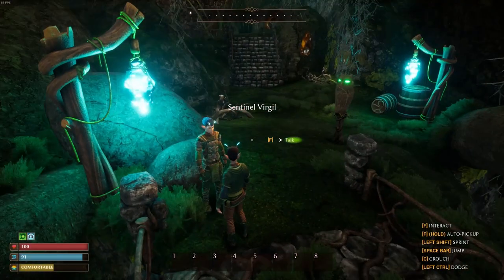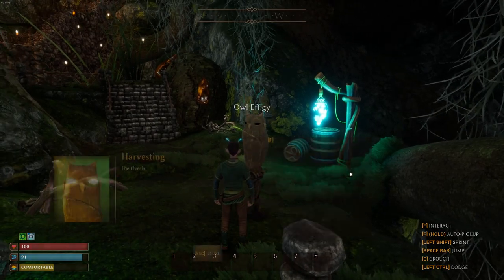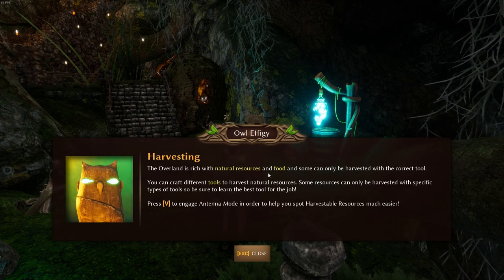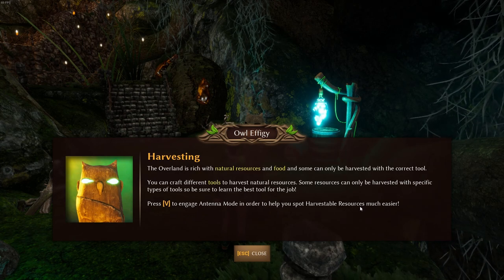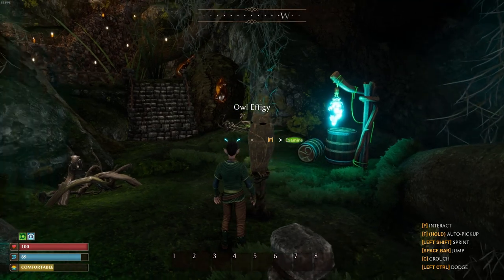The overland is rich with natural resources and food, and some can only be harvested with the correct tool. You can craft different tools to harvest natural resources — some resources can only be harvested with specific types of tools, so be sure to learn the best tool for the job. Press V to engage antenna mode to help you spot harvest resources much easier.